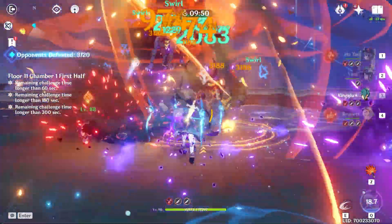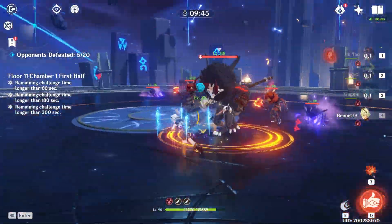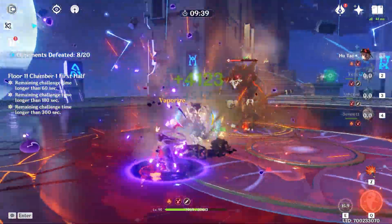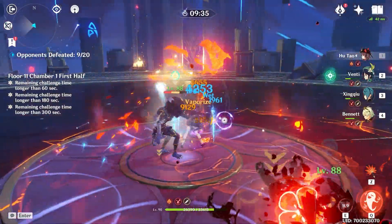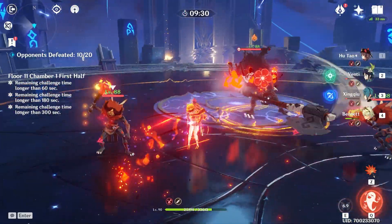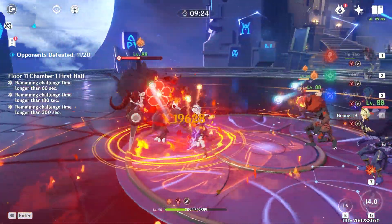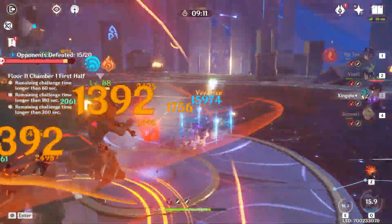This is a bad stage for Hu Tao I guess — every time you kill enemies you're going to get corroded. Let's just see how that works. We're going to play normally until we notice bad things happening. Oh, there are 20 enemies here — that's not cool. Yeah, it's ticking down fast. Bro, that is weird — it must stack. It must stack per character though, right? My Venti and water dude are both basically dead.